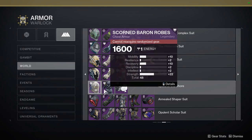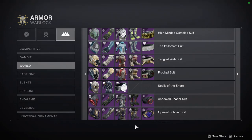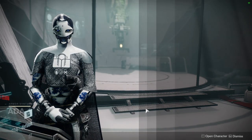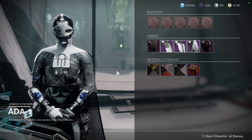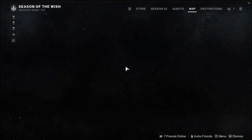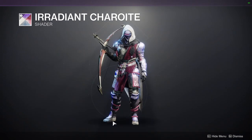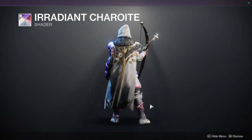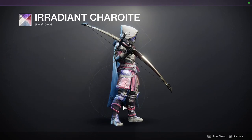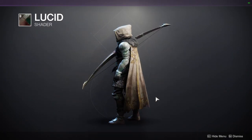For Warlocks, the helmet is pretty terrible, the chest piece is super dope, and the bond is pretty cool as well. The best pieces I would tell you to get would be the chest pieces — those are the best ones. As for Eververse, I'm not the biggest fan right now. The Iridian Chariot is cool if you have plate armor but I don't think it looks good with cloth armor.